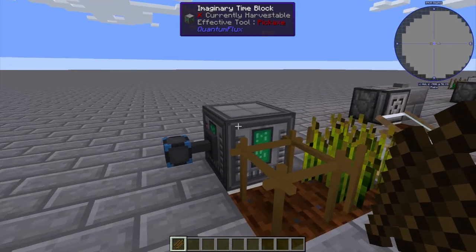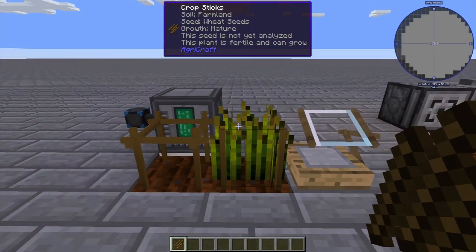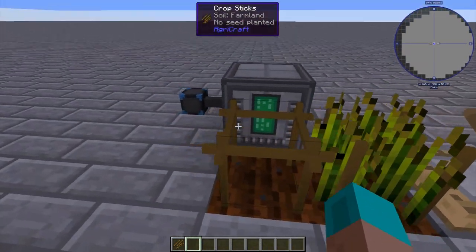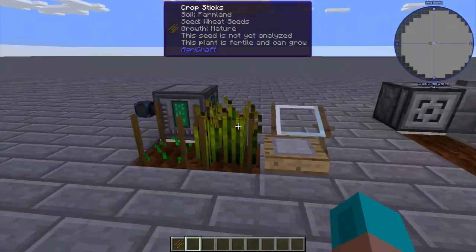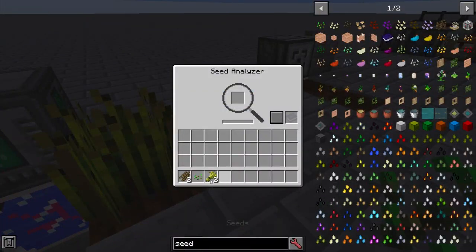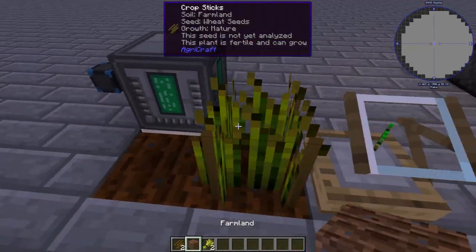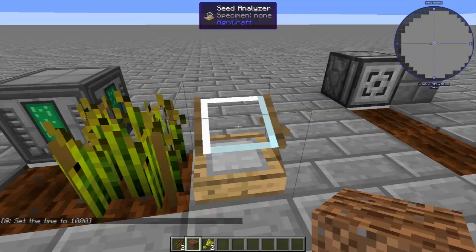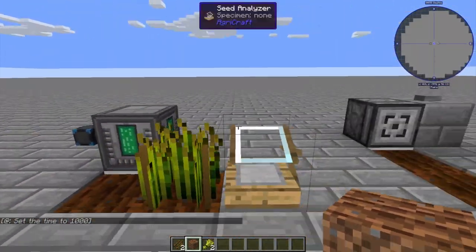I'm helping along the process here with an imaginary time block — it really beefs up how fast these grow. You could also use a watering can or something else, and the same is true for the final machine. After a few rotations back and forth, the seed has improved. It will take a lot to get to 10-10-10, so we want to find some way to do that automatically.